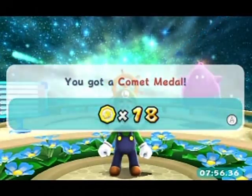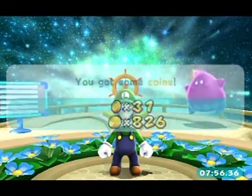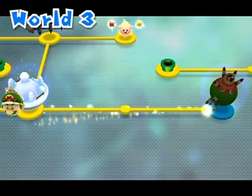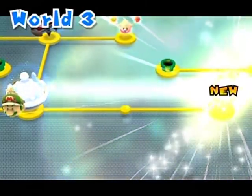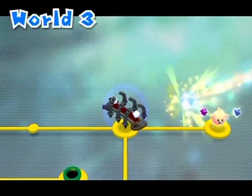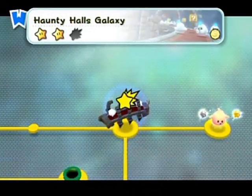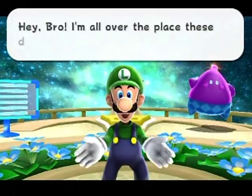Alright, got that star, got that comet medal. A ghost has appeared because we played as Luigi. Heck yeah! I thought we were going to get a comet — no, we're okay. Wait, there is a comet. Oh God. It's a double unlocking, but I'm not going to go over to that same dialogue until I finish my tasks over here.